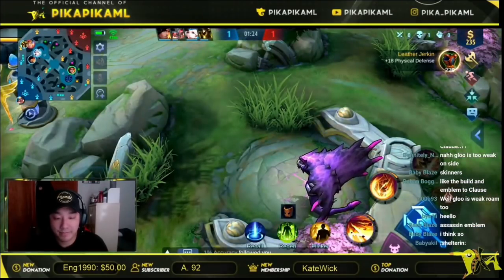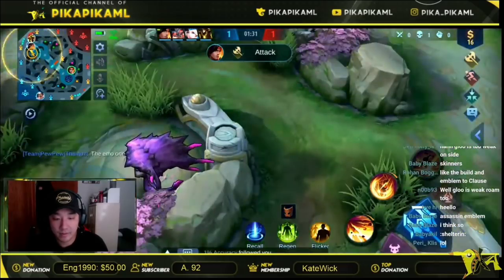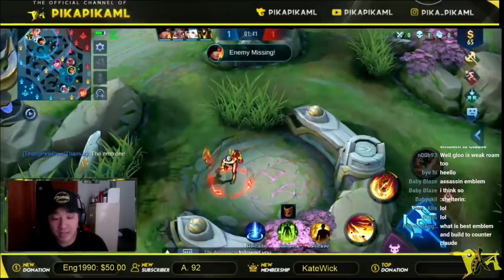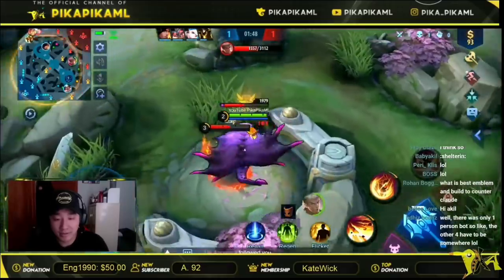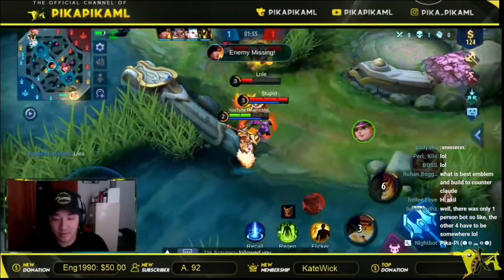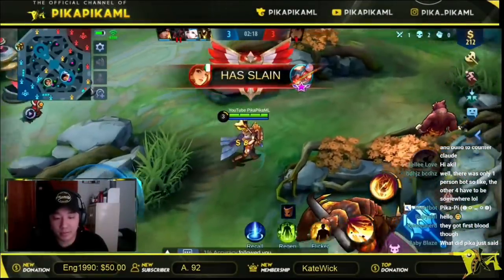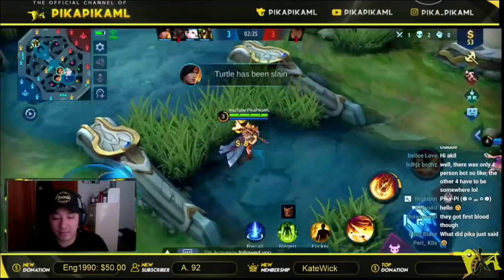I can just wait in this bush, wait for him to come. We see him heading straight to blue buff. You could bait him a little — let him get a couple attacks on it — then do some damage and walk over there. Execute! He's going to blue — that's a free turtle for us, that's a win-win. I could've gotten out two of those times if I flickered out, but I decided not to.